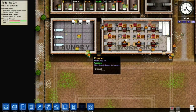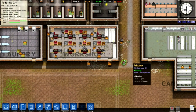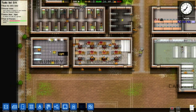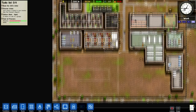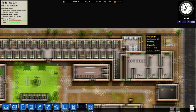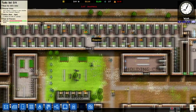This is why I tell you to build your laundry as close to your cells as possible — it takes so long to get these laundry baskets to the cells. Look at them, they just move too slow. Having your laundry close will help out a lot with that problem.